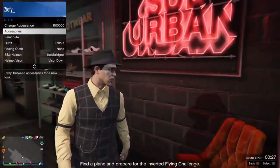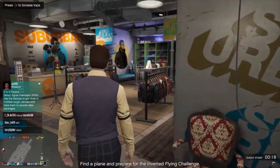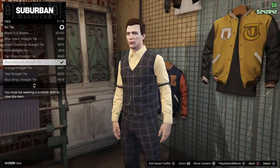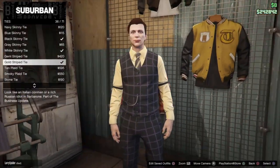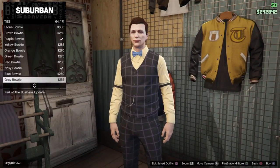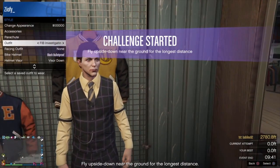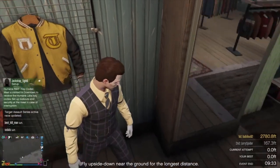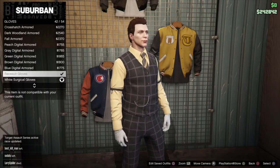Obviously just get rid of the hat and stuff. Next is the tie. We come over here and then you want to go all the way down, and you want to get — I believe it's the gold striped tie. Yep, we're going to get the gold striped tie. And then the only thing you want to get then is the white gloves — the white all gloves, which you can go here under gloves. And there's the white surgical gloves right there.